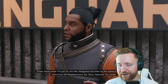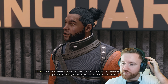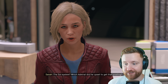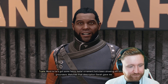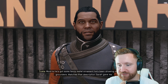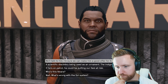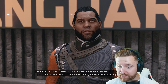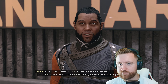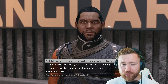Here's what the contact has for us: a Vanguard volunteer by the name of Moera, who helps patrol the old neighbourhood - Sol, Mars, Neptune. The soul system. 'Which Admiral did he upset to get that posting?' So the old neighbourhood is our solar system. Word is he's got some fancy metal ornament he's been showing off - matches the description Sarah gave, so probably an artefact. We'll talk to him and make him a good offer for it.